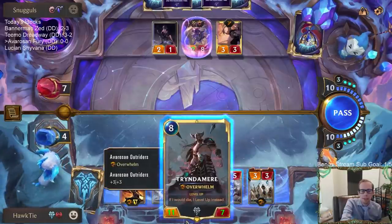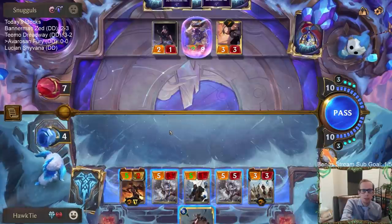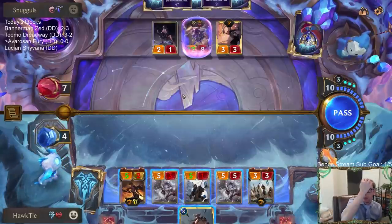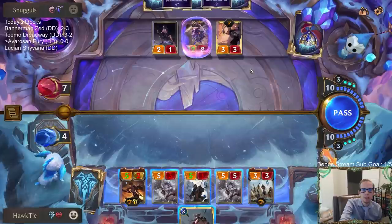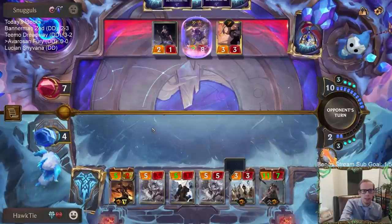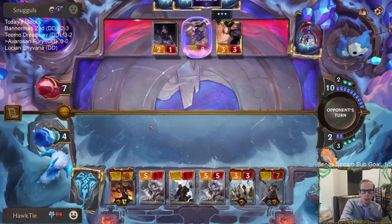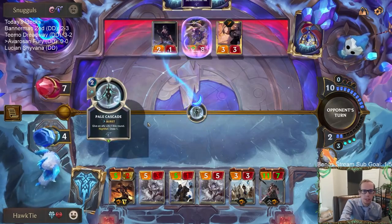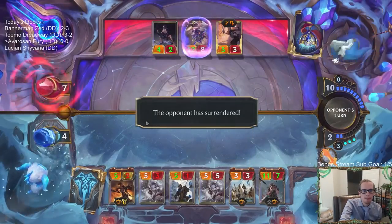I guess I have to play this. They've already gotten rid of two Leonas - they should have just a bunch more invoke cards in hand from the Lunari Priestesses and Mountain Scryer. I think I'll play it - obviously there are things that can backfire, but I'll play it. That's probably a Pale Cascade, which is a good sign for me.